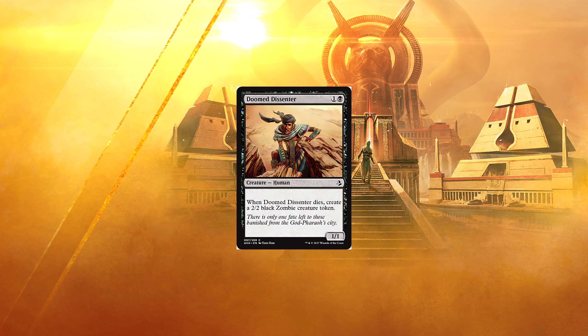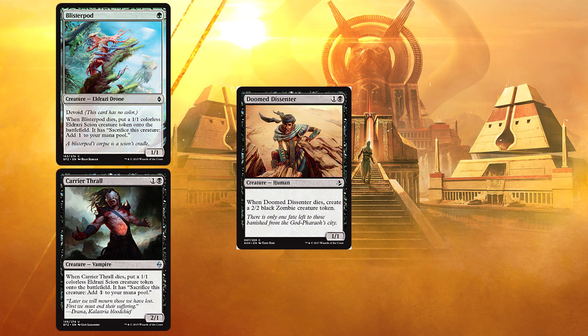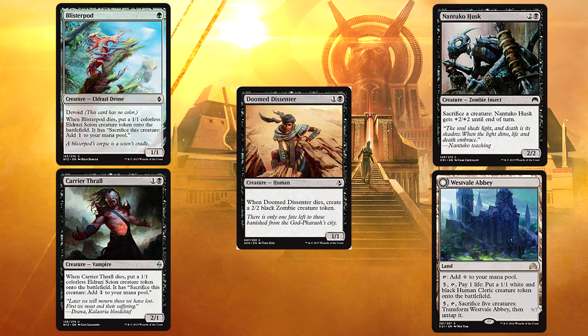Doomed Dissenter. For 1 and a black, we have a 1/1 human. When Doomed Dissenter dies, create a 2/2 black zombie creature token. This certainly goes hand-in-hand with cards like Blisterpod and Carrier Thrall — only unlike those, the stats on the token are better than on the original creature. Between these and Embalm, there might be enough going on to make Nantuko Husk / Aristocrats strategies viable again. Outside of something in that vein, though, I don't think the card is actually very good.